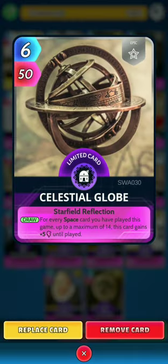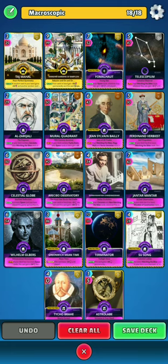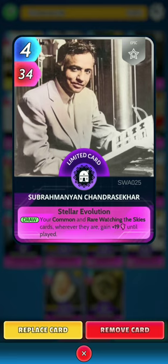Next, Celestial Globe: on the draw, for every space card you have played this game up to a maximum of 14, this card gains 5 power until played. Then we have Receivable Observatory: on the draw, your cards in hand lose 10 power this turn, and this card gains 80 power this turn. Next, Sumarabian Chandrescar: on the draw, your common and rare watching disguise cards wherever they are gain 19 power until played.